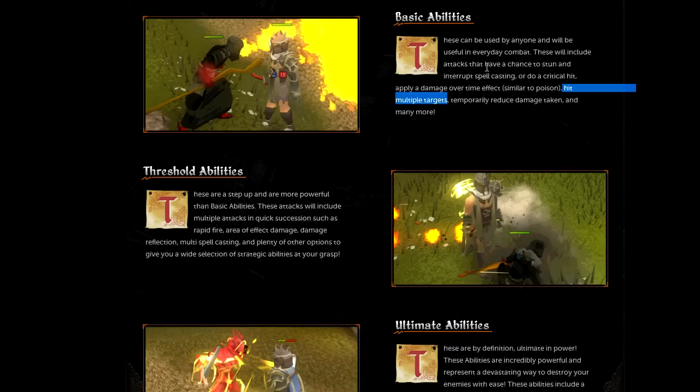Hitting multiple targets — we already have that with Ice Barrage and chin-chompas — but being able to do it with ordinary weapons like swords could affect the price of chin-chompas and current training methods, so I've got to wonder how it'll affect the economy. Being able to reduce damage taken — thank god — RuneScape is finally getting proper tanking. Tanking in RuneScape right now isn't proper tanking, so I'm glad they're giving us abilities to actively reduce damage taken.